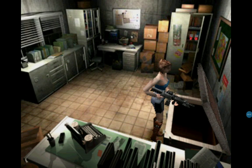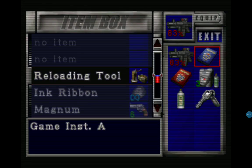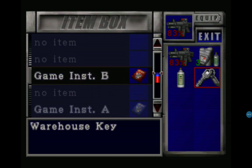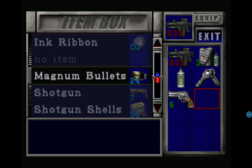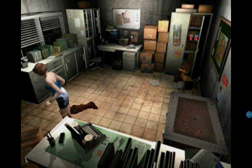We don't need this, we don't need this, we don't need this but we need that, that and that. So I'm going to run around trying to get away from all the zombies and then I'm going to shoot Nemesis with this magnum and it does quite good damage to him.